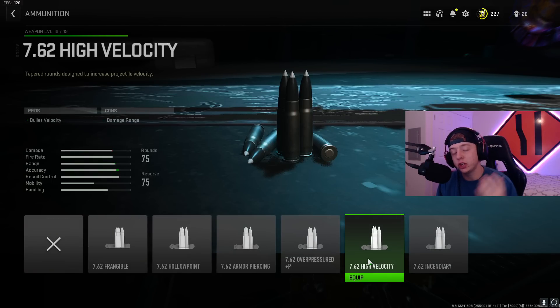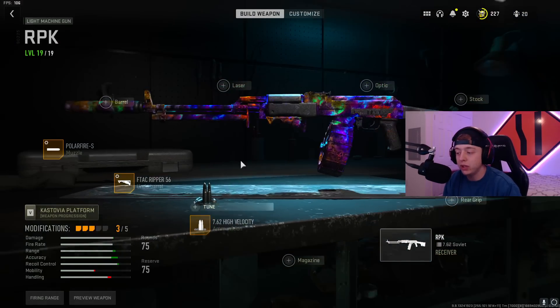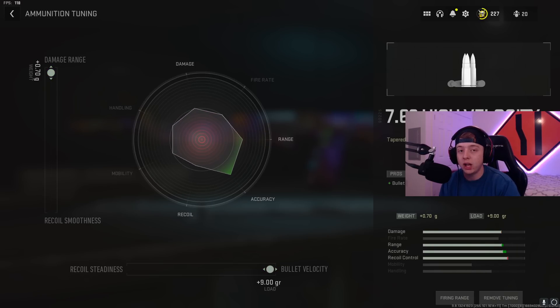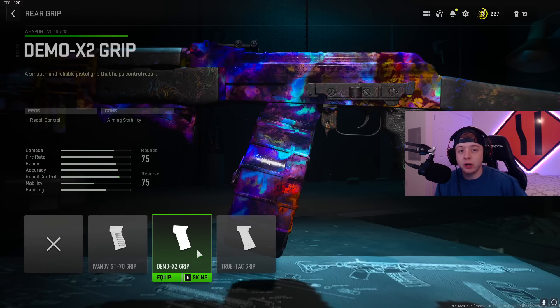For this meta RPK build, put on the 7.62 high velocity ammunition for the extra bullet velocity. Tune it all the way up to damage range and all the way to the right for bullet velocity. This really increases the damage on the RPK, so definitely go with the high velocity ammo.